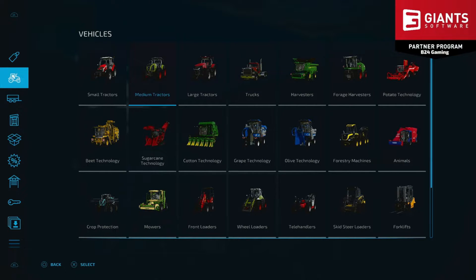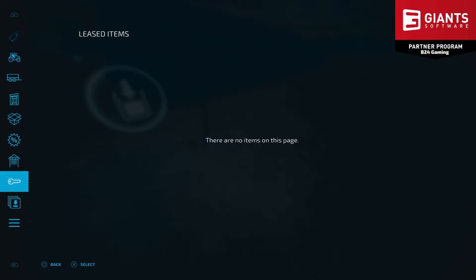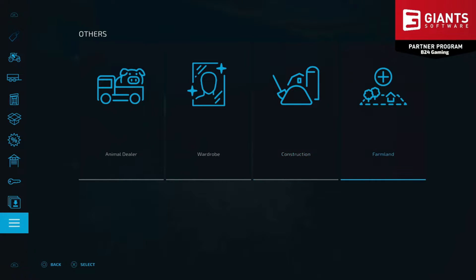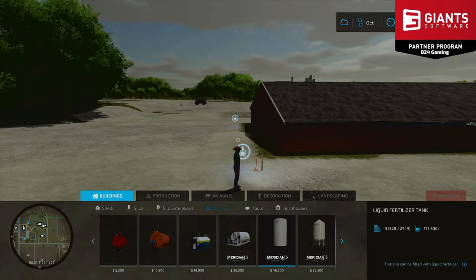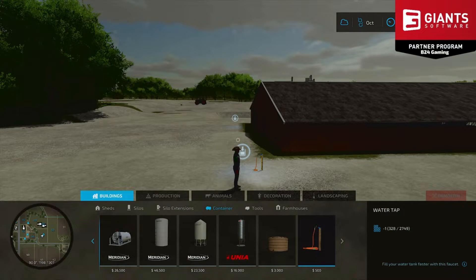This mod comes in at a download size of 0.42 megabytes. You can find it under the construction tab in the decoration container section. It comes in with a slot count of minus one. So if you want a more organic look for your water supply, there you have it — the Water Tap.